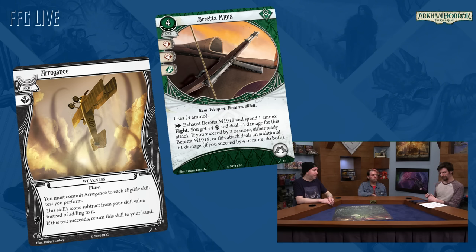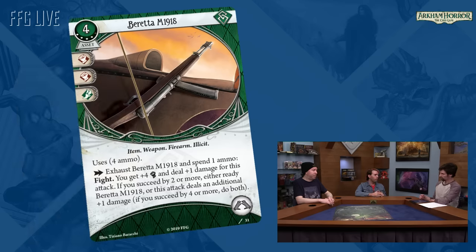Let's look at the Beretta M1918 — a pretty excellent firearm in Winifred's deck. Guardians and Rogues have kind of a monopoly on firearms, with the exception of Joe Diamond's pistols and the old hunting rifle for Survivors. What makes a given firearm a guardian asset versus a rogue asset? It's one of two things depending on whether it's top-down or bottom-up design. Some weapons just make sense as rogue firearms — like the Lupara, which was often used as a concealed weapon in speakeasies, or the sawed-off shotgun which was ostensibly illegal, or the Colt Vest Pocket which is easily concealed.